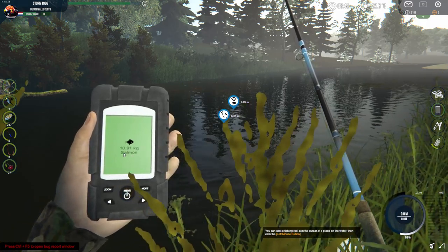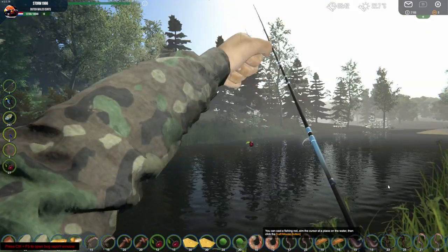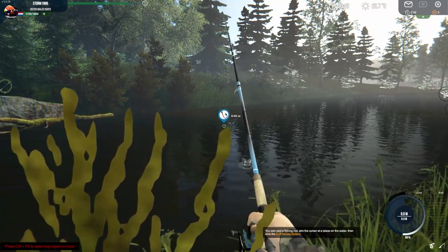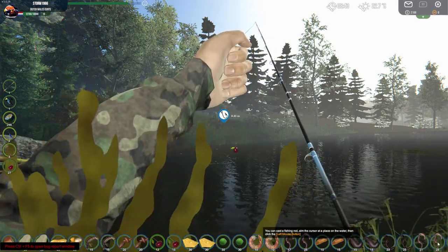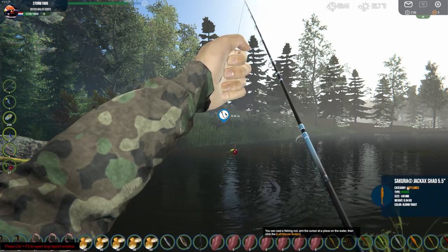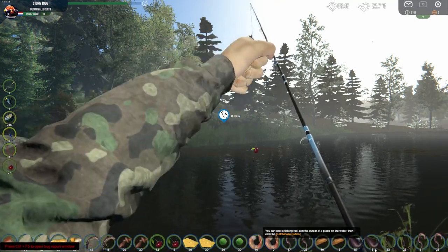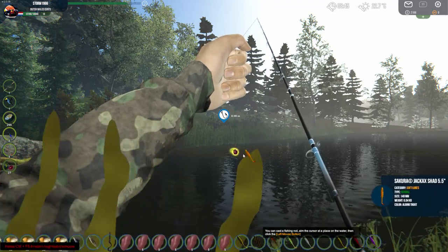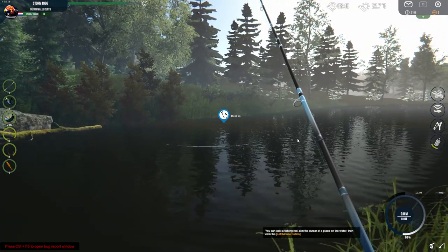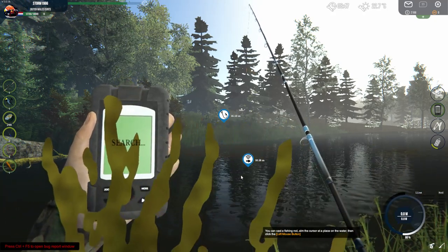There are big ones - there are two already. So I can right away throw in here if I have the right equipment. I had to hold the control button, then click on what I'm using - I want to change it to a lure. I have to use the orange lure called the Albino Trout - it's the Sakura Jackax Shed 5.5. I also have to drag it to my bait slot. Lower down the tension of the line, then check one more time this spot and throw it a little bit over it.